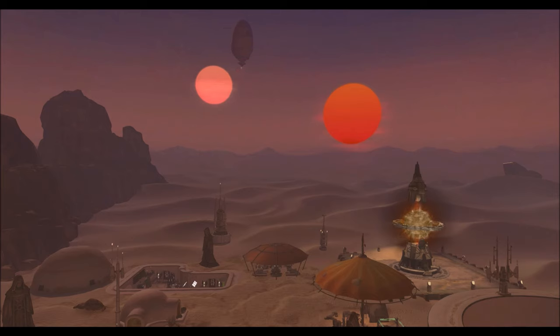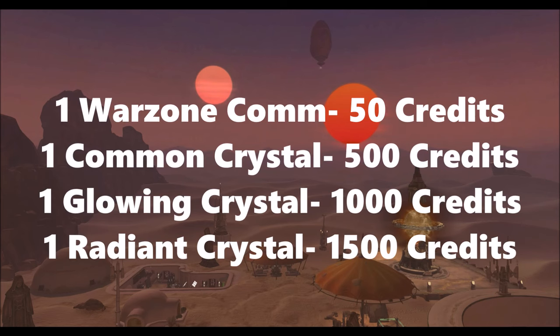For those of you who might not know, when Knights of the Eternal Throne hits, all of your commendations and crystals will be immediately converted to credits because that whole system of getting crystals and buying gear with them is being removed and we now have Galactic Command. Anyone who has leftover crystals will have those converted to credits. The conversion rates are: one warzone commendation for 50 credits, one common crystal for 500 credits, one glowing crystal for 1,000 credits, and one radiant crystal for 1,500 credits.